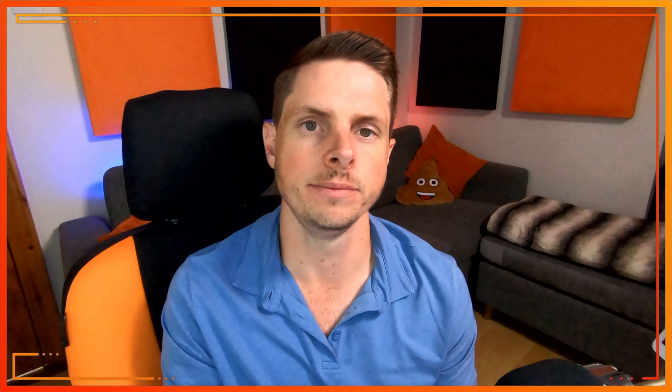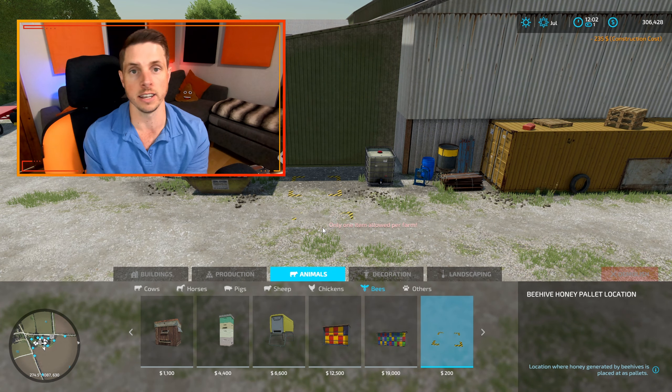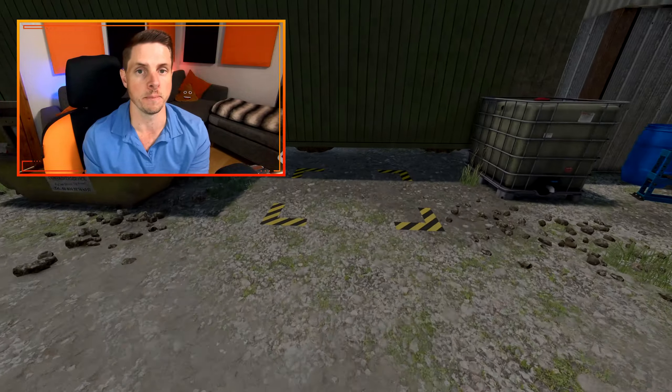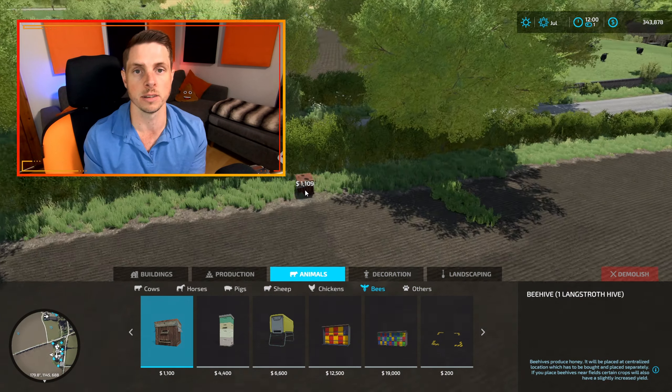Our fourth and final — bonus — way to make money in Farming Simulator 22 is bees. Bees are great for two reasons: they make money directly and indirectly. Directly, you place beehives and a spawn point, honey jars appear at the spawn point, you take them to market and sell them. No input is required — as long as you have the hives they'll generate honey, so it's basically free money just from selling the product at market.